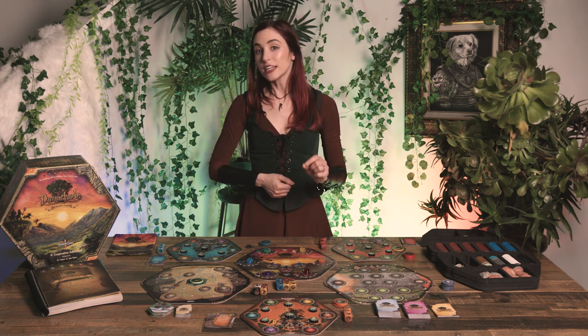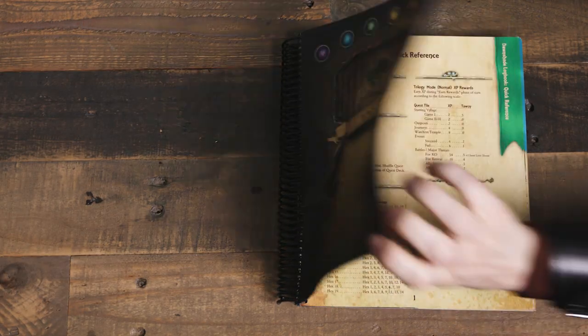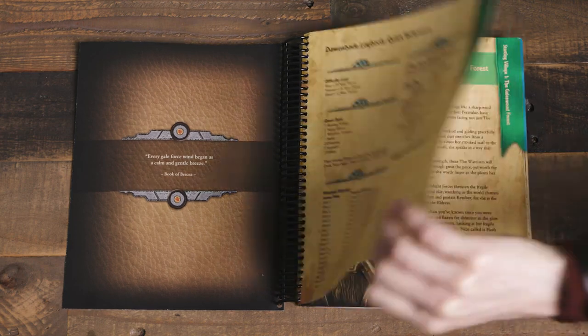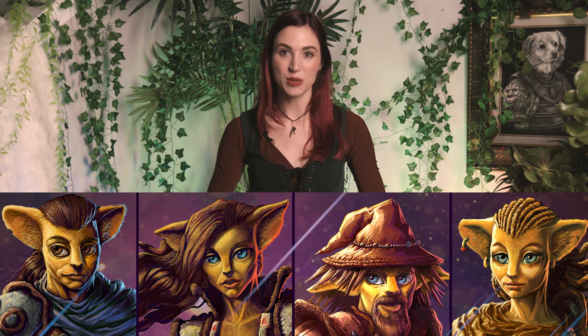In this mode, players quest through a consecutive campaign over three chapters. Each chapter is a separate game session. Dawnshade also features a massive logbook which contains choose-your-own-adventure-type entries, ensuring many hundreds of different possible story branches.